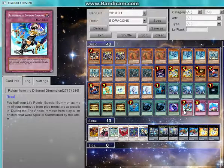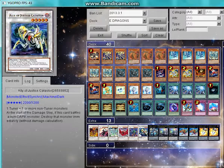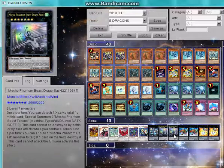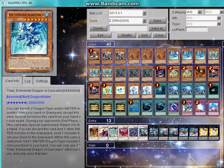For traps, I have Return from the Different Dimension, Mirror Force, and Compulsory Evacuation Device. The extra deck mainly consists of Number 11: Big Eye, Gaia Dragon the Thunder Charger, Mecha Phantom Beast Dracossack, and Mermail Abyssgaios — which is for two level 7 Water monsters, linking well with Tidal or if you're running a Mermail or Atlantean build.